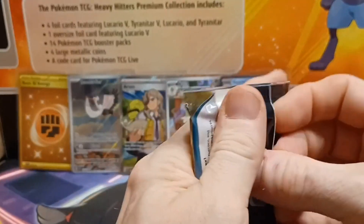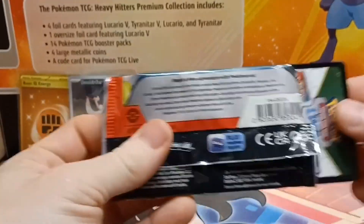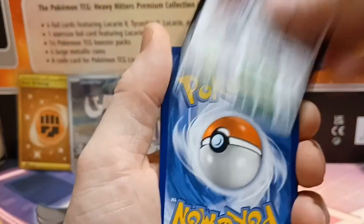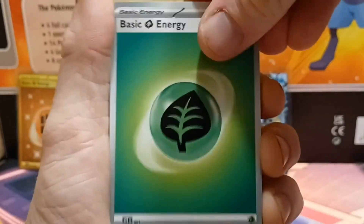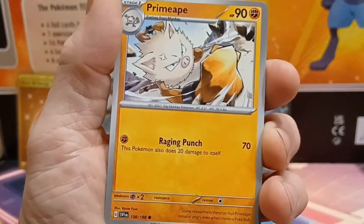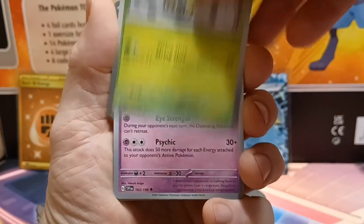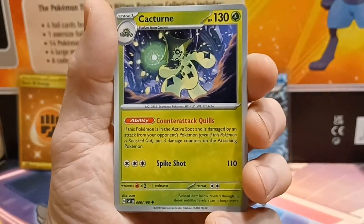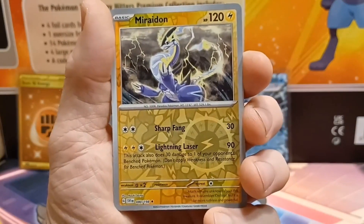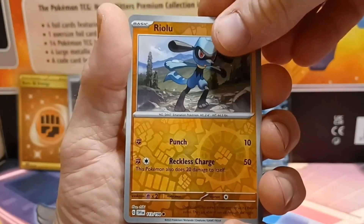That Gyarados card will be up for sale on the vault when it gets back up. We are now on the last pack of the third Build and Battle box. Fire energy, grass energy — we've got Smoliv, Annihilape, Palafin, Tarantula, Espathra, Arvin, Cacturn, the reverse Rhyperior — I think that's the first time I've ever pulled that reverse — reverse Riolu, and then the Quaxly. So that is it for box three.